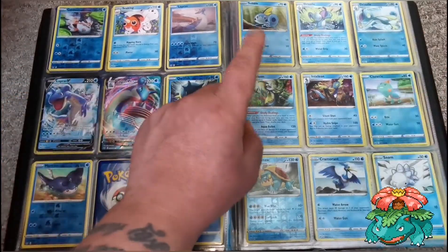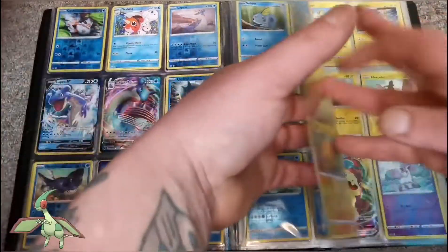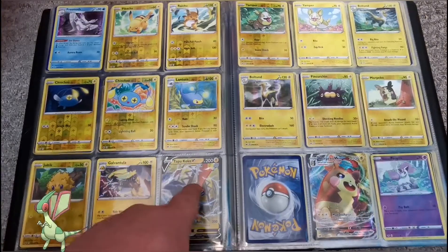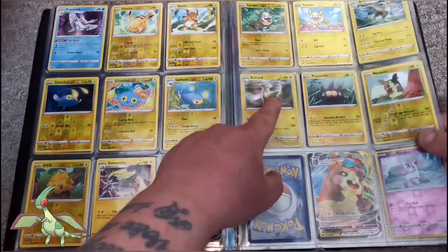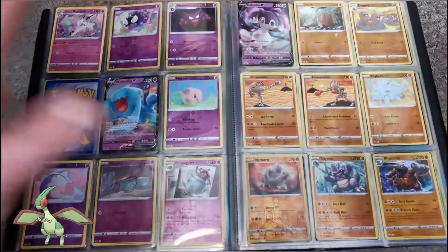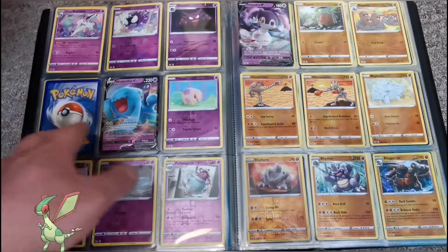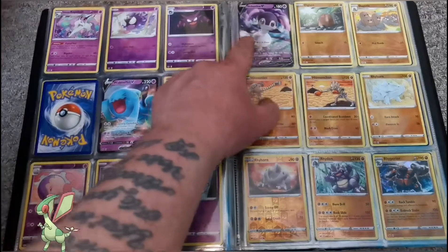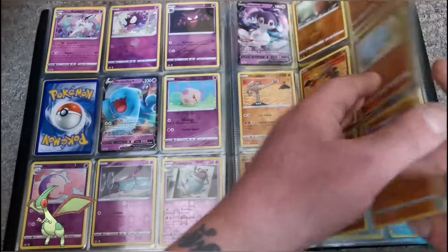Inteleon shatterfoil from the theme deck and Inteleon from the set. There's the Morpeko hollow from either the Zamazenta or Zacian box. More Morpeko — definitely a full art. Toxtricity V. The Boltund are both hollow cards. We've got a Frosmoth hollow there. Please let us know your favourite Pokemon from the Galar region — the new ones. Wobbuffet V — there should be a hollow Gengar there but we haven't got it. How beautiful do they look side by side? They look phenomenal. Rhyperior hollow down at the bottom right.